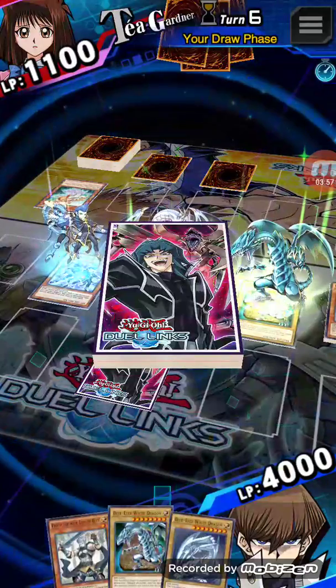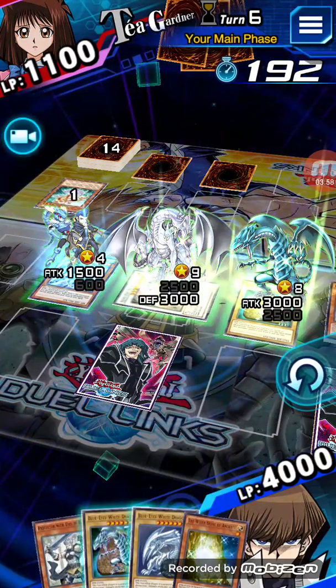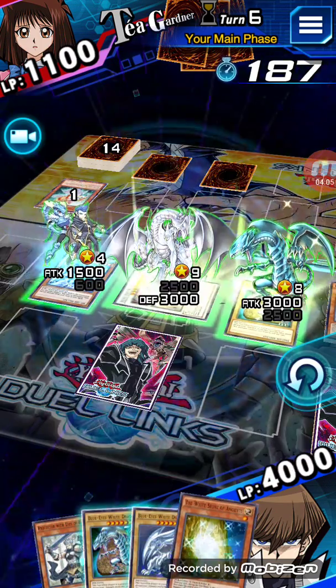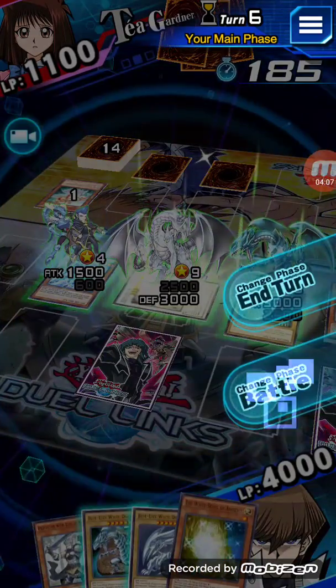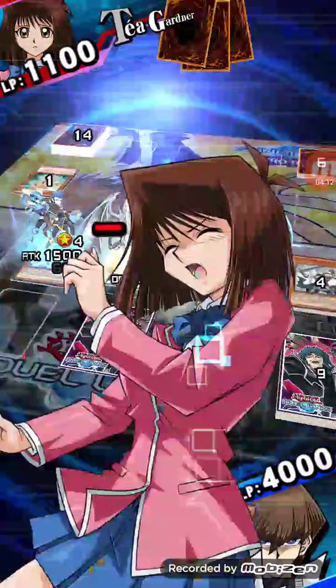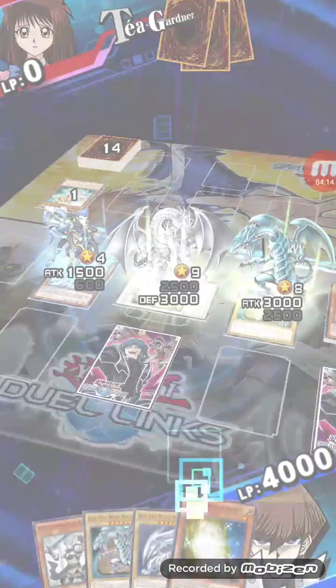There's the Whitestone of Ancients. The first effect is the special summon of Blue Eyes from the deck if it's sent to the grave by the end phase. The second effect is you can banish it from the grave to add a Blue Eyes from your grave to your hand. That's one duel done.